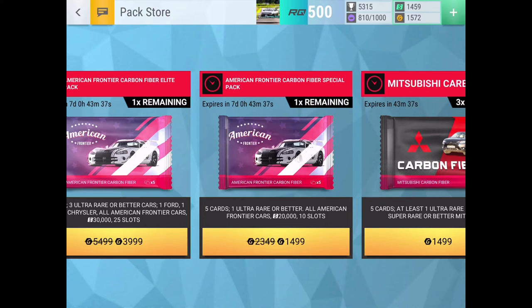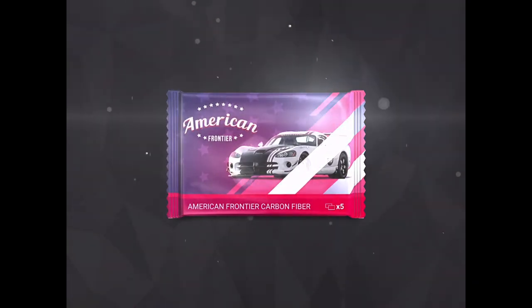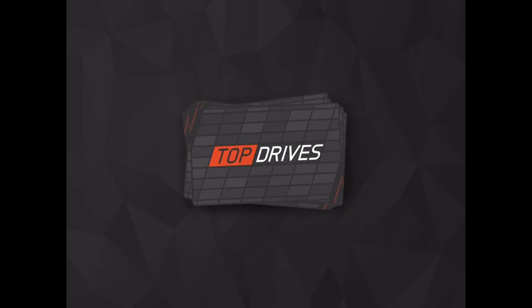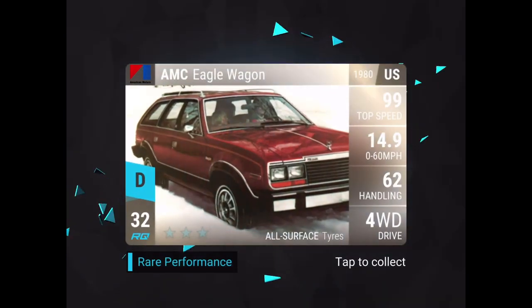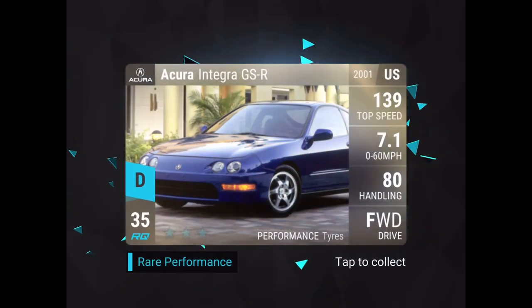Here we go, let's see if maybe we can get lucky for once with the carbon. Come on — can the percentages help us? There we go, I got one of the cars I wanted — that's one of the cars I wanted right when the update came out. Dodge Dart Swinger 340 — come on, give me the F-150. Nope, I already have that car.